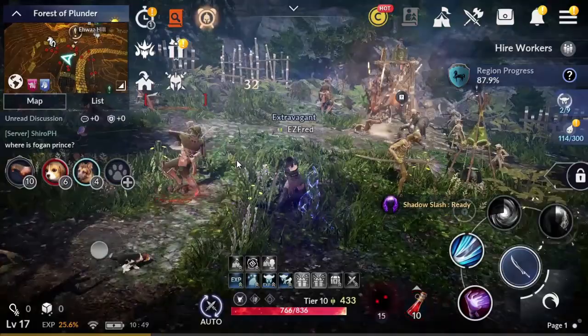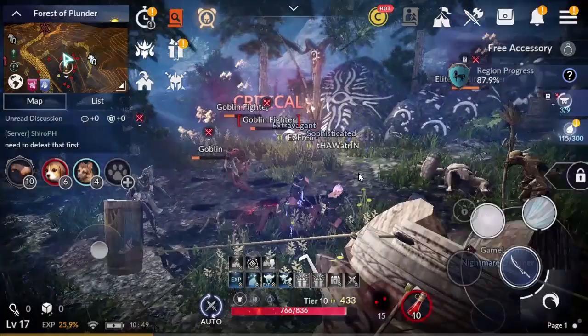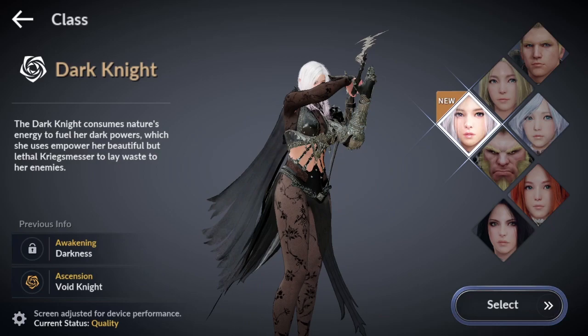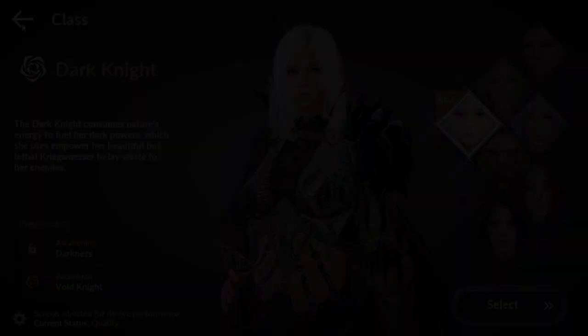All right, so today we're going to take a look at the newest character in Black Desert Mobile — the Dark Knight. This is definitely not Bruce Wayne or Batman. She's more likely an assassin. The Dark Knight consumes nature energy to fuel her dark powers, which she uses to empower her beautiful but lethal Krigsmaster to lay waste to her enemies.